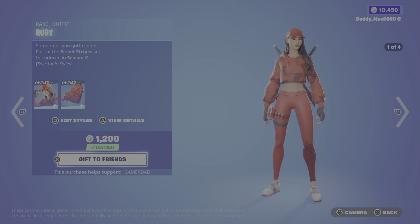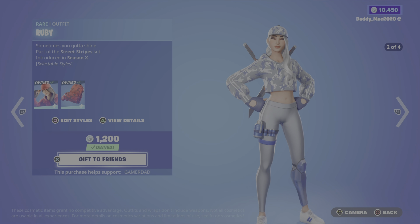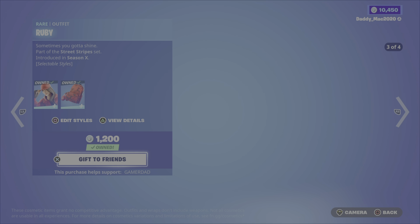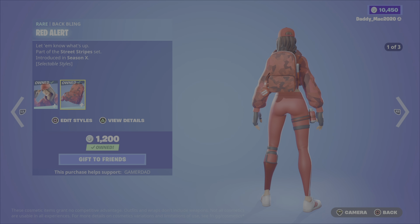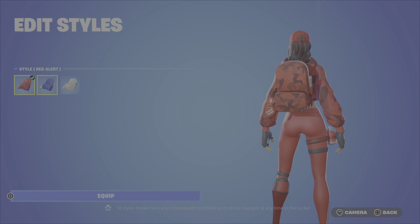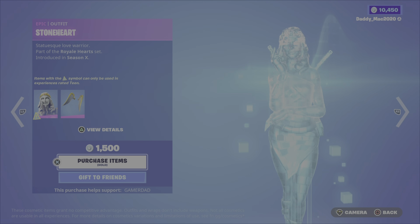We then have the Ruby Outfit. This is one of my faves. It's from the Street Stripe Set, Season 10. It's got four different outfit styles, and I think all of the styles are actually pretty sweet — it's getting a big thumbs up from my daughter Avery. It also comes with the Red Alert Backbling, which has the Red Alert, the Feast of Lights, and the Pastel Style. 1,200 V-Bucks.